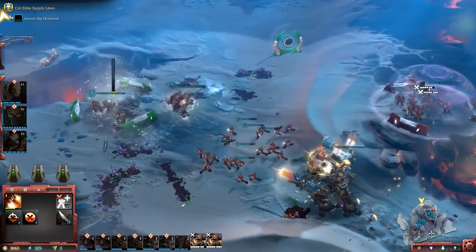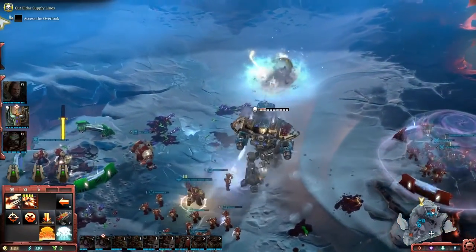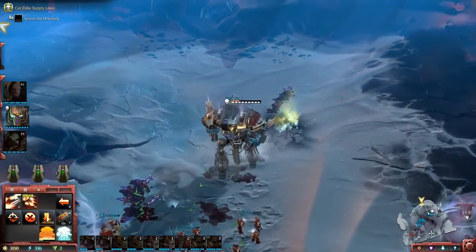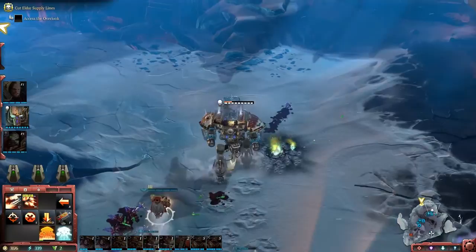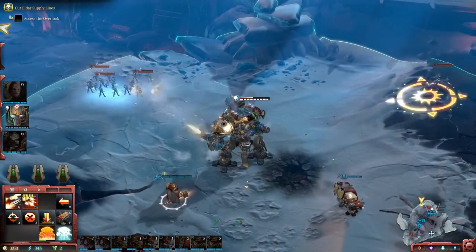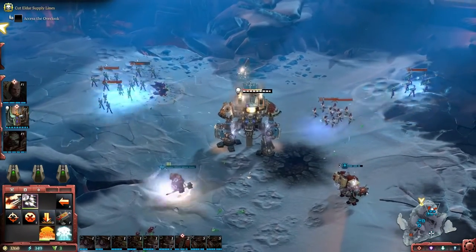Now they're taking it. My troops are taking out that Webway portal, which is how the Eldar move around, and we're going to push forward. The Eldar are popping in again, so it's time to use Iron Storm Missile Barrage — Solaria's second major ability. I can target six places and fire six devastating missiles.